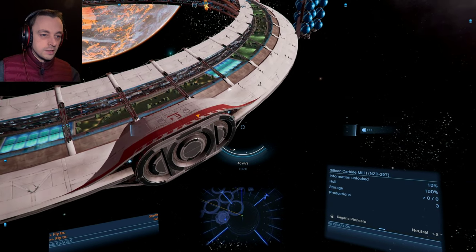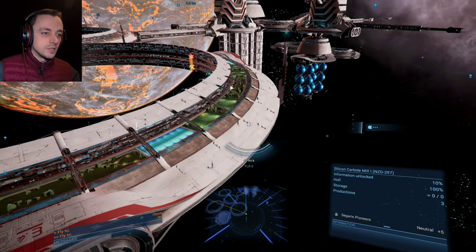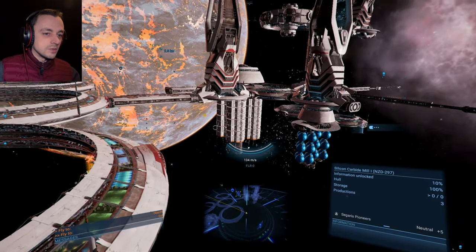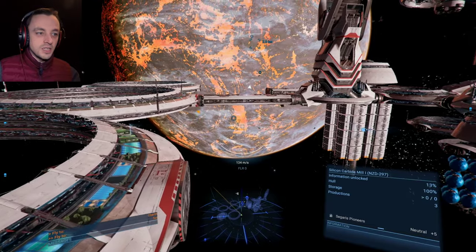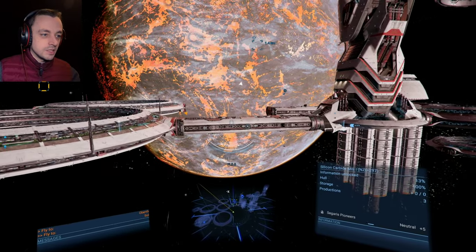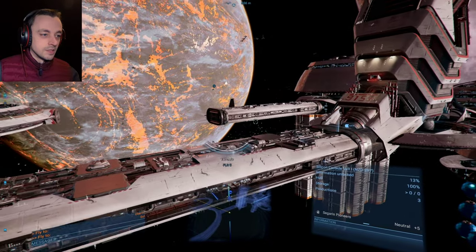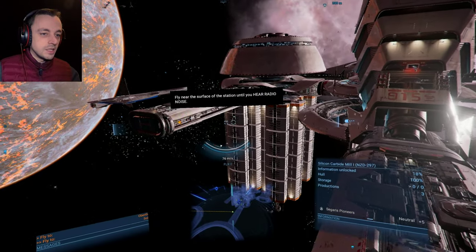Let's get rid of the HUD. There we go — now we can see a little bit better. Brilliant. I know it's telling me to go over there, but stuff that. And we're not getting any criminals. This is interesting — no criminals yet. Usually when you get to a place like this, it's like no time at all before it gives you a criminal, but at the moment, not so much.